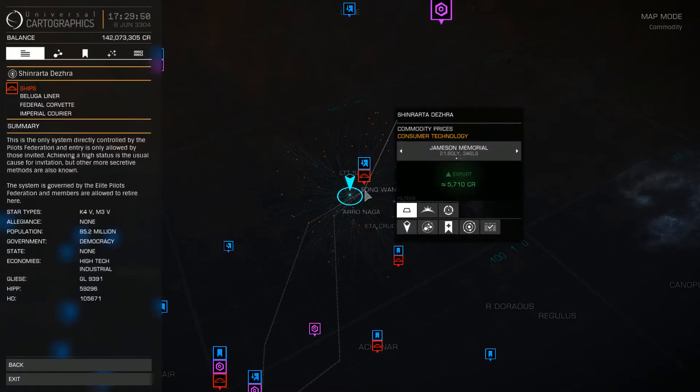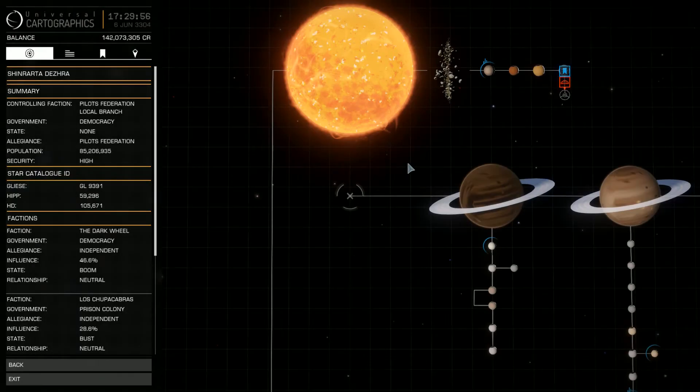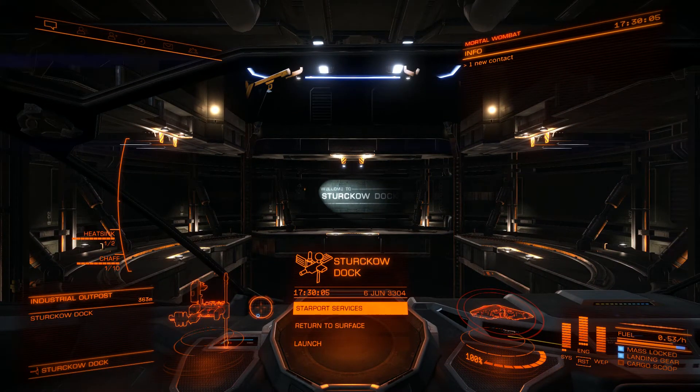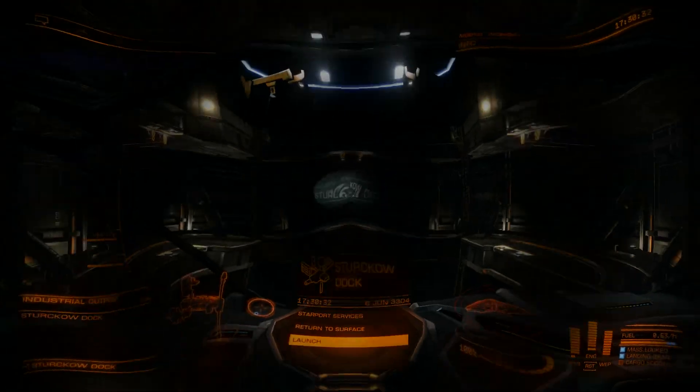With our cargo racks full it reduced our jump range significantly, but when they're empty we can really move. But I don't necessarily need to do that on video, so this has been Druid4574 — thank you for watching this cargo vessel ship build and a test of that. I'll see you next time. Bye.